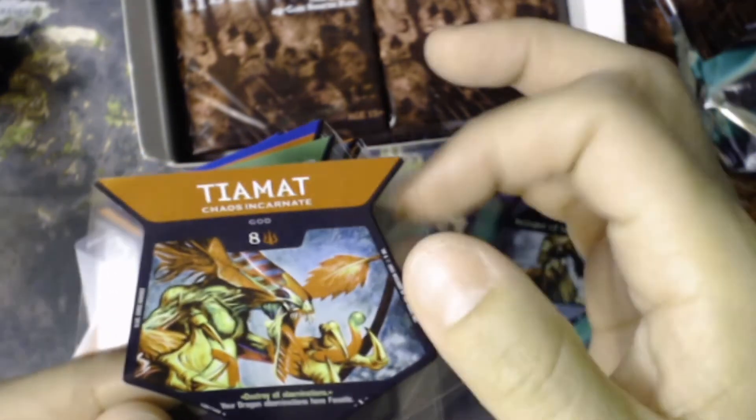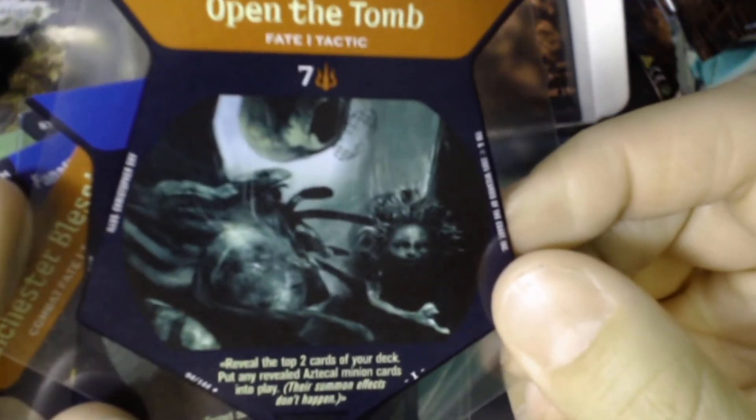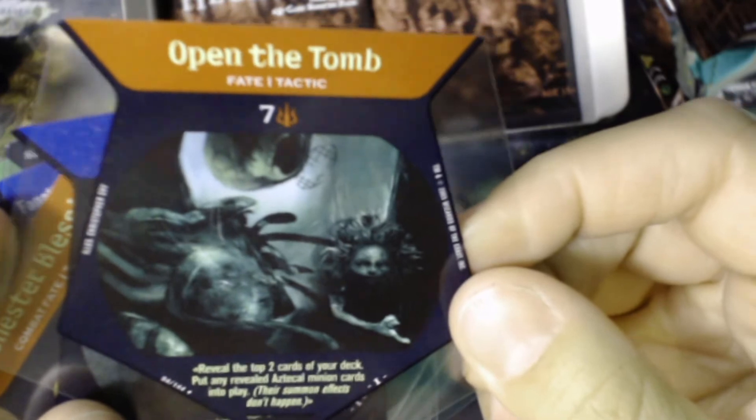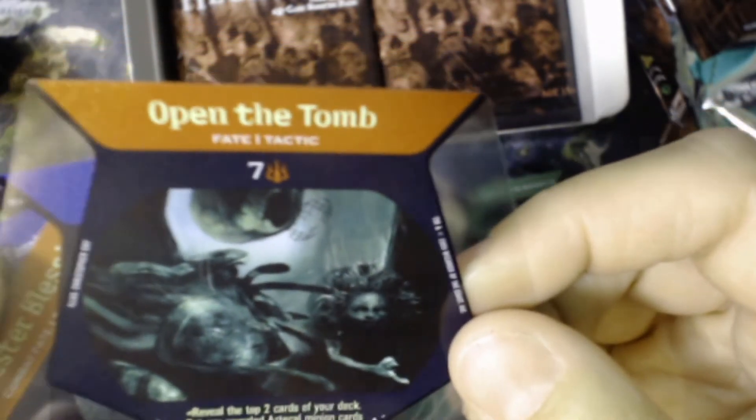Tiamat, Chaos Incarnate — he's a god. Gluttonous Fleshbag. Open the Tomb — nice artwork. 'Reveal the top two cards of your deck. Put any revealed Aztecal minion cards into play. Their summon effects don't happen.' Interesting.